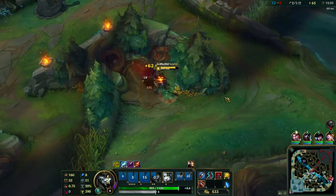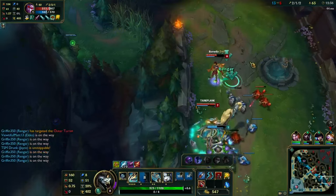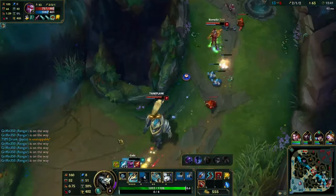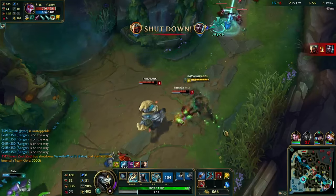Now we're going to move on to early ganking and how this works. I want to show you guys this clip — it's not necessarily a really early gank since we're 12 minutes in, but it does kind of help with what I'm trying to convey. My ult is in range, but I don't pop it instantly — I get a little bit closer first.